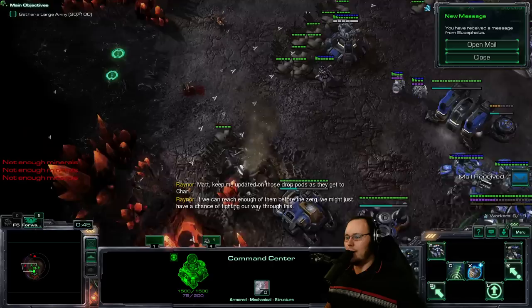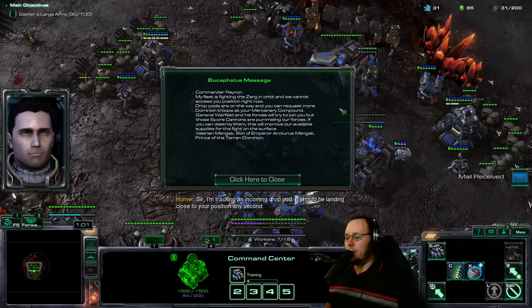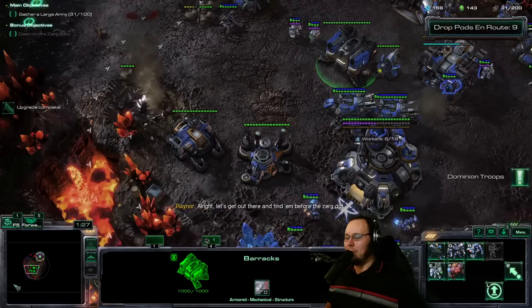Hello Bucephalus, how are you doing? Commander Raynor, my fleet is fighting the Zerg in orbit and we cannot access your position right now. Drop pods are on the way and you can request more Dominion troops at your mercenary compound. General Warfield and his forces will try to join you, but those spore cannons are pummeling our forces. If you can destroy them, this will improve our available supplies for the fight on the surface. Signed: Flurion Manx, son of Emperor Arcturus Manx, Prince of the Terran Dominion. That's a very long sign-off. Why doesn't he just say 'sent from my iPhone'?